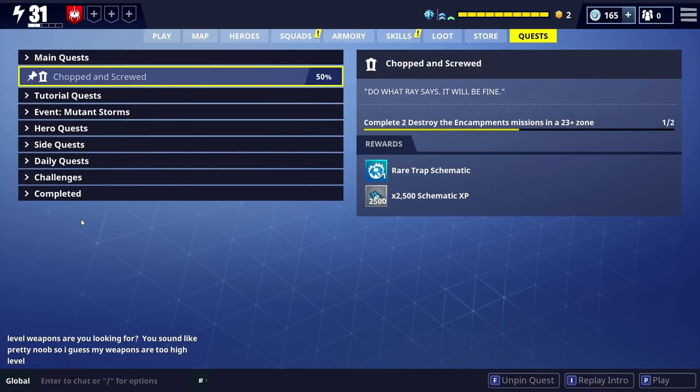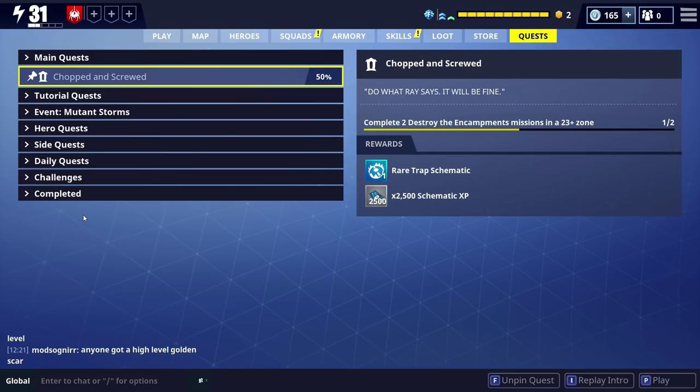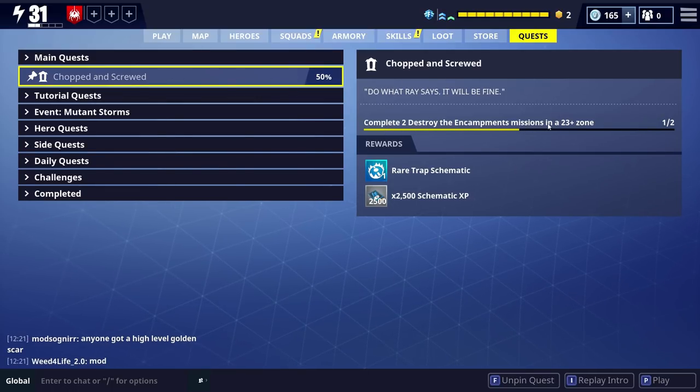Hey up troops, welcome back to the Latana Army. I'm Lit and this is Fortnite Save the World PVE. What we're doing today is the main quest. We're in Plankerton still at the minute, and I'm going to do this chopped and screwed quest. All we've got to do is complete two destroy encampments missions in a 23 plus zone.